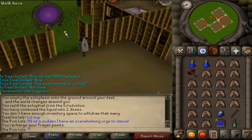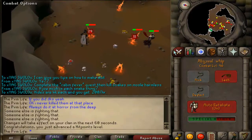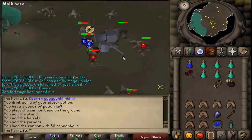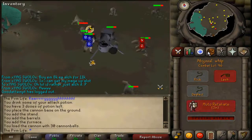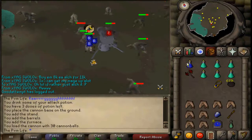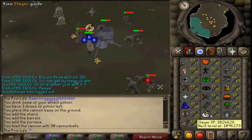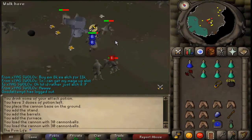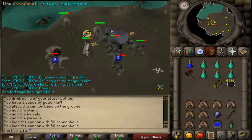I have this house perfectly set up for Slayer and Clue Scrolls, so hopefully this will speed up my XP per hour. 81 HP and a combat level. Recently I've been getting really lucky with tasks — I've had like 4 Dagannoth tasks today, so I'm actually getting really close to 74. I think I've gotten 60k XP today, which is really good.